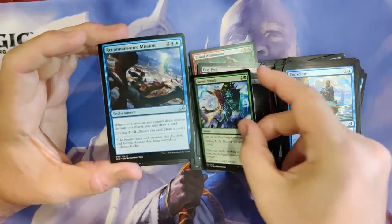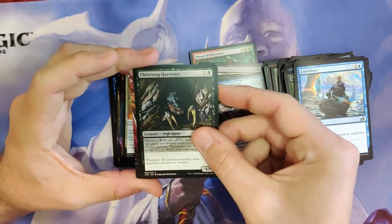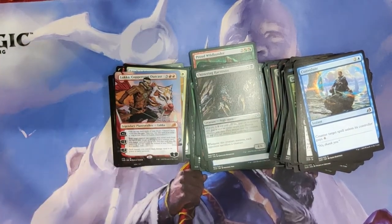Barrier Breach. Reconnaissance Mission. Come on — are we going to end strong? I see full art. Luca! There's our Mythic! Very nice!